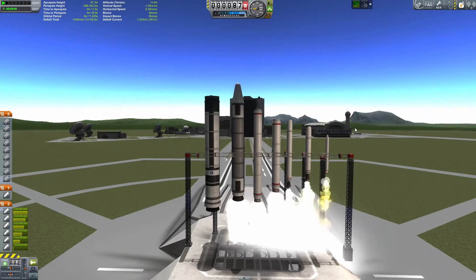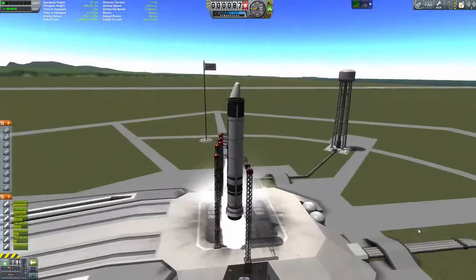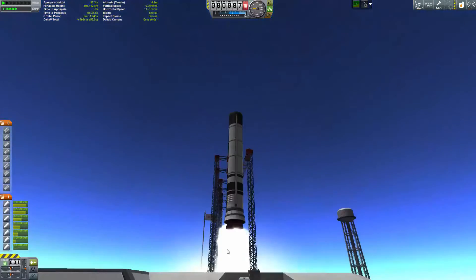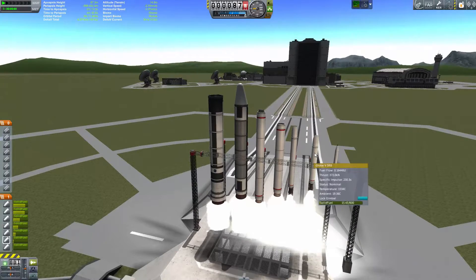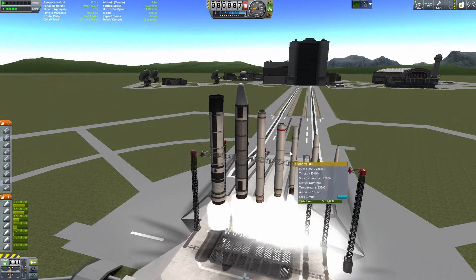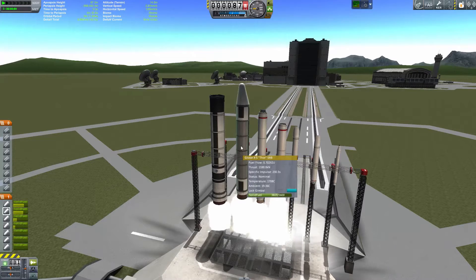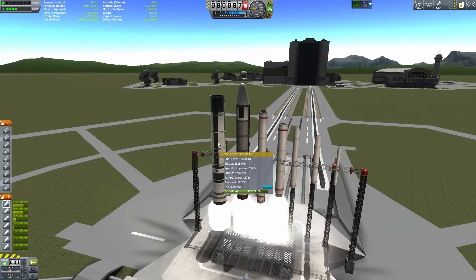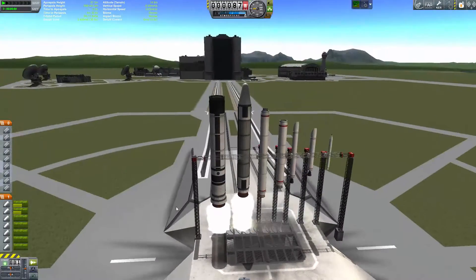Not only do you get SRBs, you get some really cool engines that sound cool too — you'll hear that in just a moment. You get fairings, you get fuel tanks that look a lot cleaner and a lot more realistic than stock, which is one of the reasons why it's my favorite because I just love building realistic looking rockets. If you're not a big fan of procedural parts, I think KW Rocketry is the way to go — you get a lot of extra nice looking, realistic looking parts.